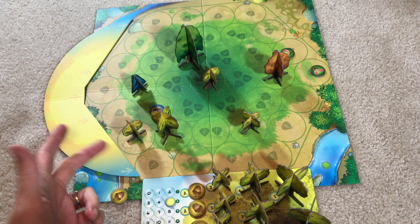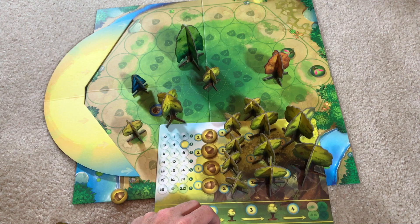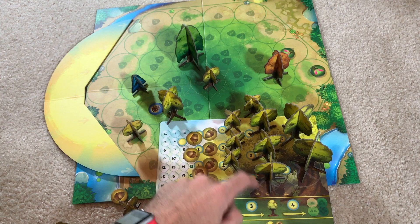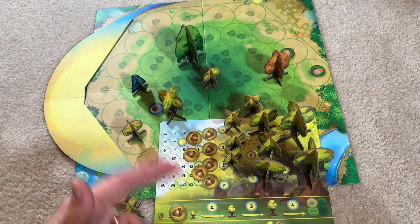The things you spend your sun points on: first, you can buy things from lowest to highest cost on your player board. You can buy a seed for one point, or two points when they're higher up. You can buy a small tree for two or three points. Medium trees cost three or four points, and large trees cost four or five points. When you buy them, they become available to use.